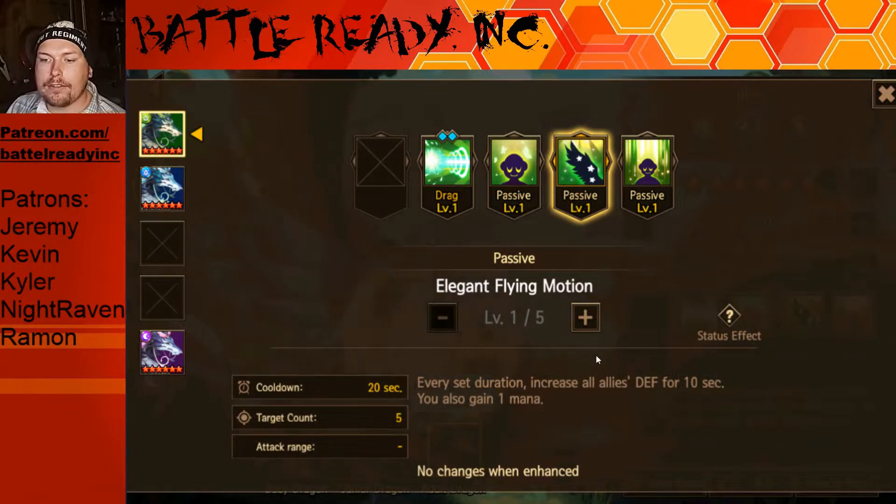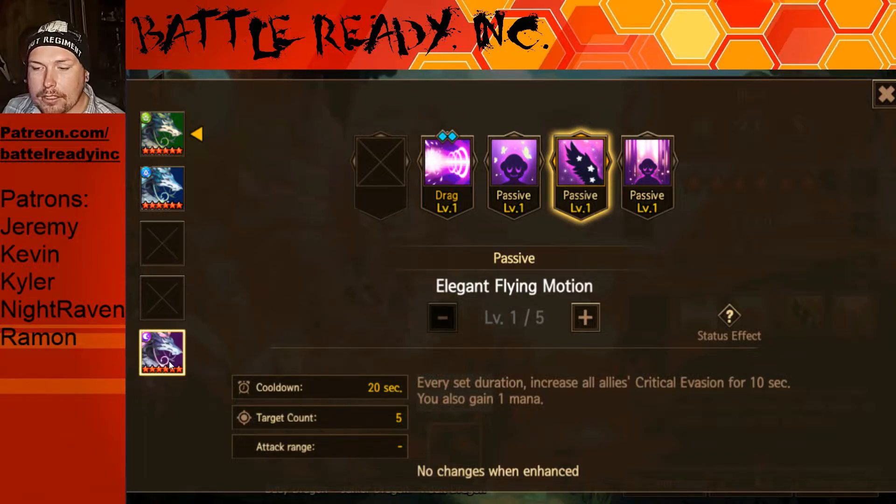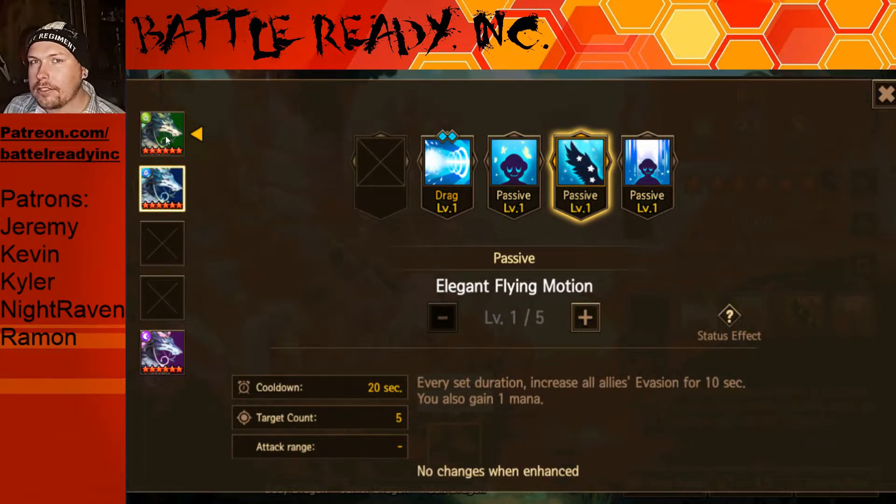Let's get on to the next passive: every set duration, increase all allies' defense for 10 seconds. You also gain one mana, so we've got a little mana battery going on here, target count of five, so your whole team gets this buff. Water type gives evasion for 10 seconds — so all you evasion team builders out there, this would be a pretty good pick. Dark type gives critical evasion, which is getting a little more popular.